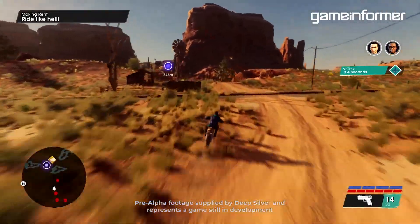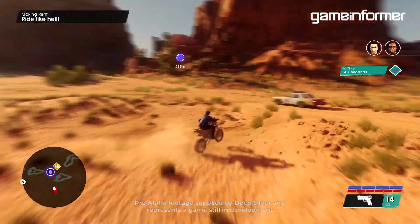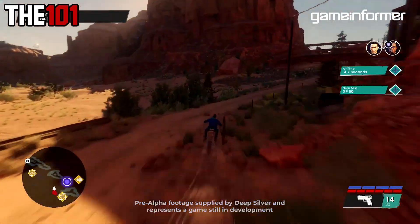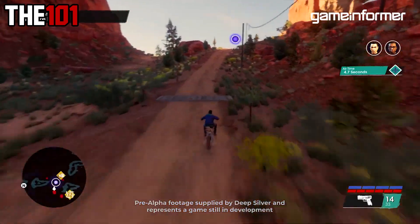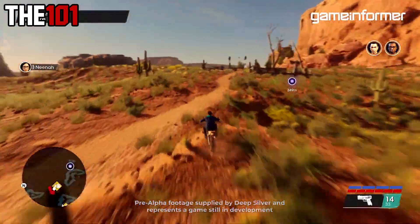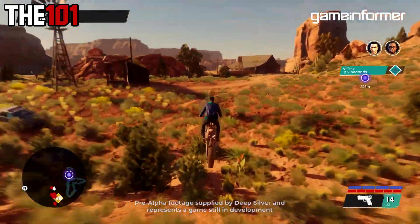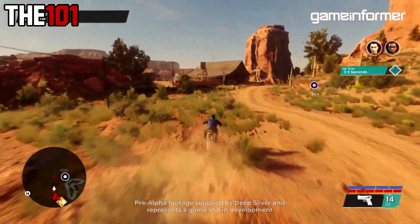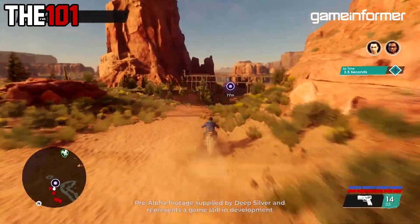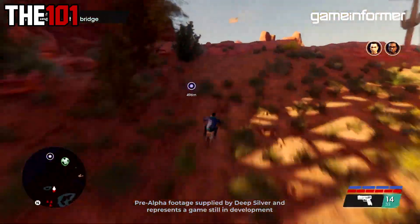When the new gameplay resumes, it is time for some off-road biking on the Making Rent mission. Nothing massive or noteworthy, but there are some nice effects on show — damage effects on the fence — and just generally some pretty nice driving gameplay featuring the dirt bike in the desert.